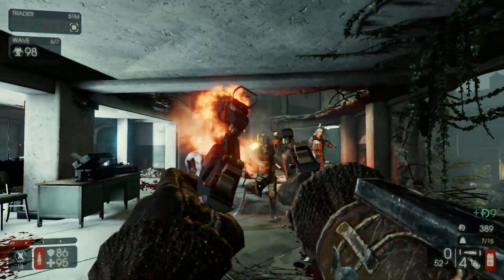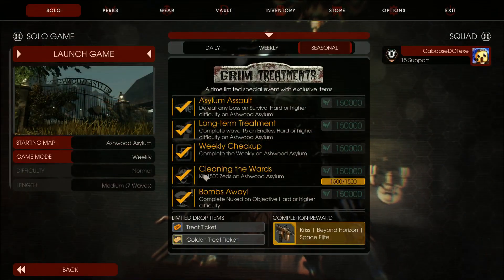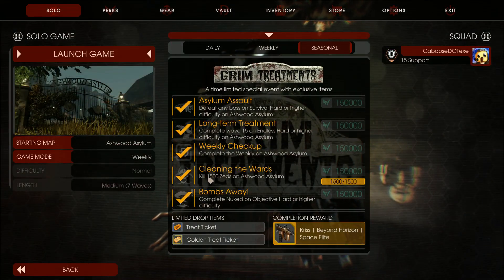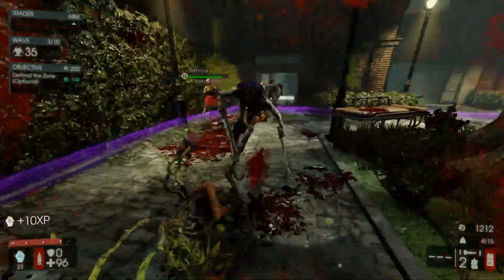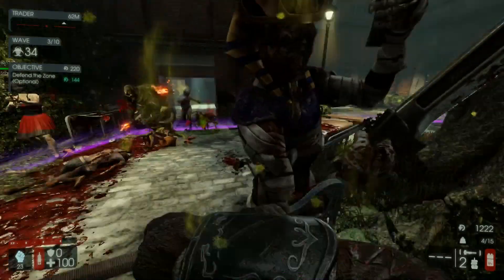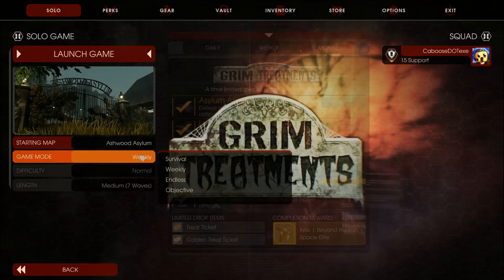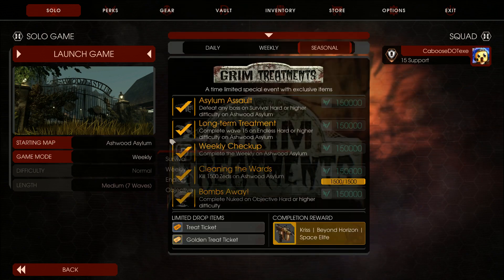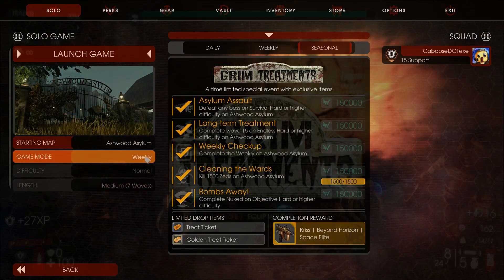The event goes until November 5th, so if you don't find a challenge you like this week you can try again next week. I would just say watch out for Up Up and Decay - I'm not a fan of that one. The fourth objective is Cleaning the Wards: kill 1500 Zeds on Ashwood Asylum. I'd just say do all the objectives and come back to this one last. And lastly we have Bombs Away: complete the Nuke map on objective mode on Hard or above.